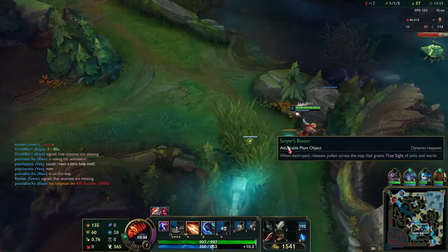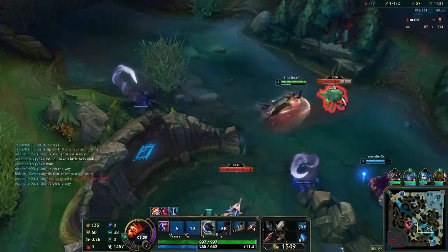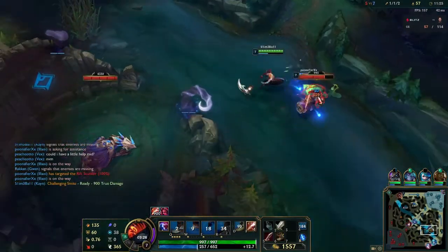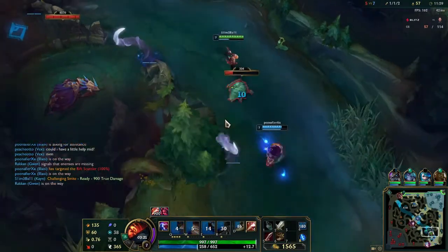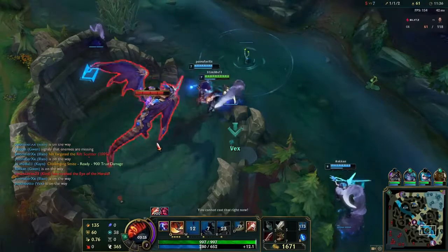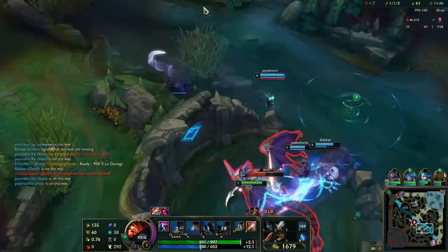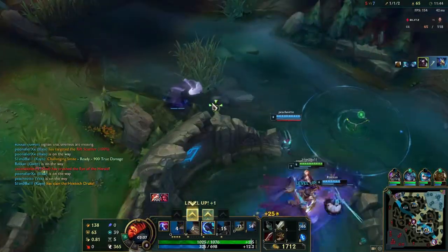I'm going to hit this and then we're going to go for dragon because Hextech dragons are worth a lot. Finally getting form is really where this video starts to take off because red Kane is just so freaking OP. I got 1500 gold which means I have enough for my Duskblade and I can really get things going here. Free dragon to boot - they don't even contest at all, so yeah, we're looking really good right now.